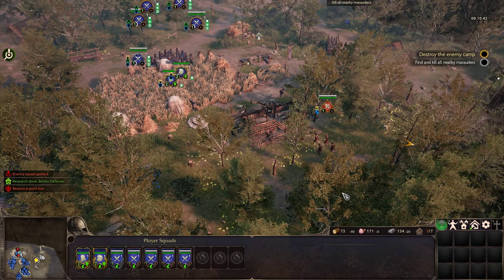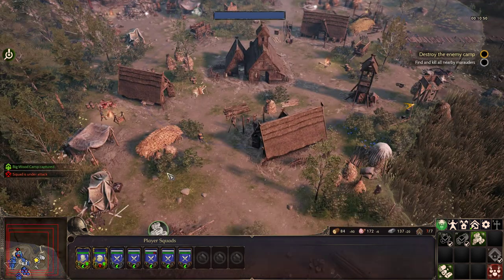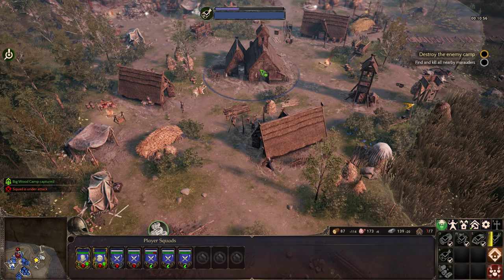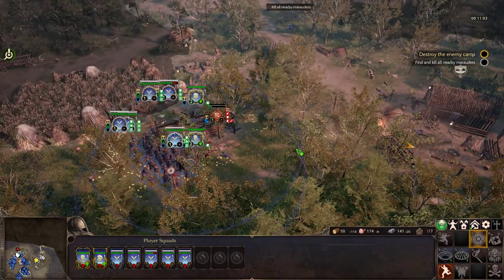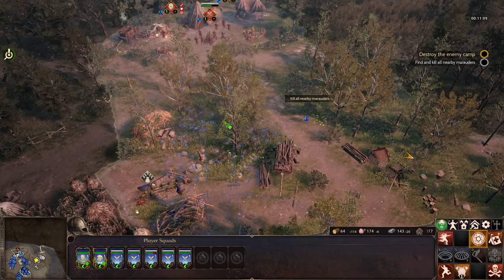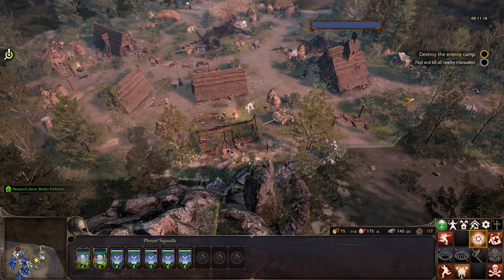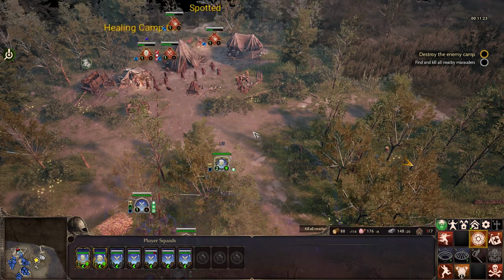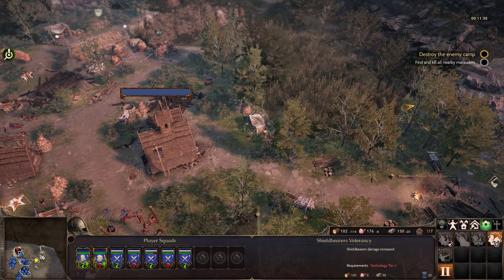We need to take down the archers. Attack! We're taking enemy fire! Better defense is ready. Let's go for better defense. We gotta attack these mercs. Take them all out. We kinda have enough food for one more guy — at least we'll have enough food. This is tech — scout, tech tier. Shield bearers are higher tech.